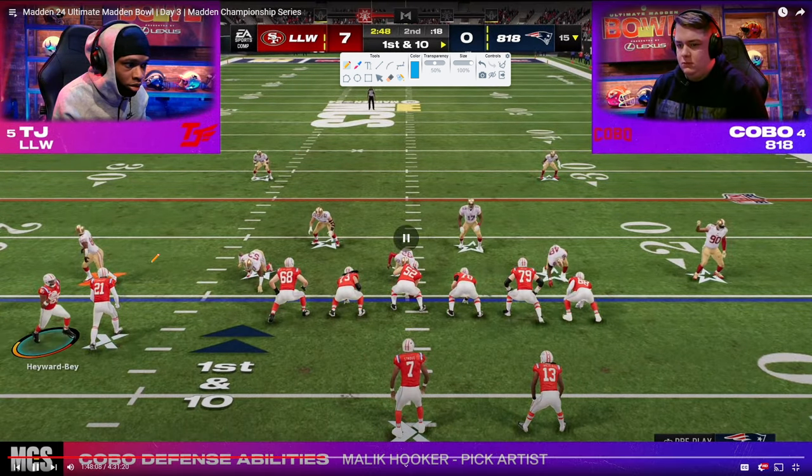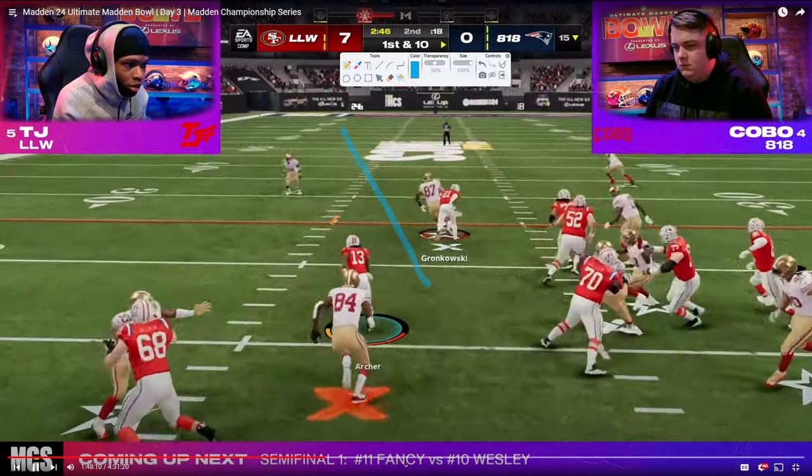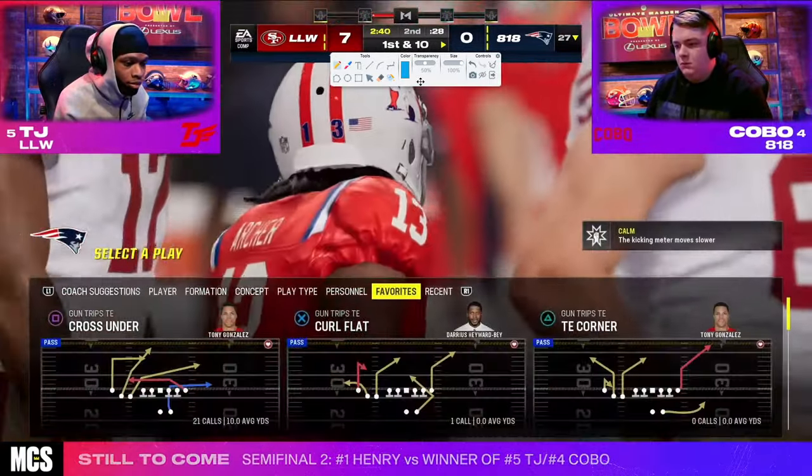Now you're hopefully noticing he's going to start motioning — the purpose of the motion is that these quarters are no longer able to match properly. Here we get a motion inside zone — good run — and he gets a nice gainer on a first down.